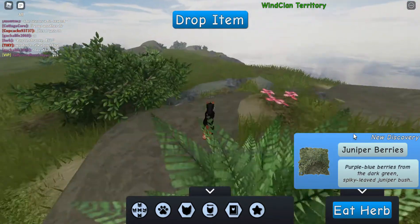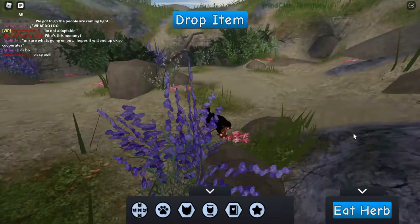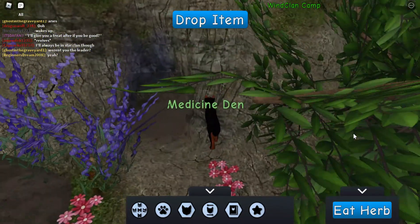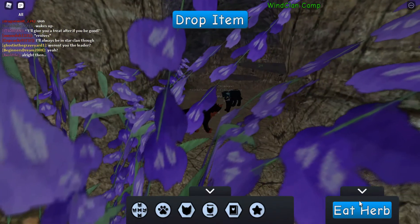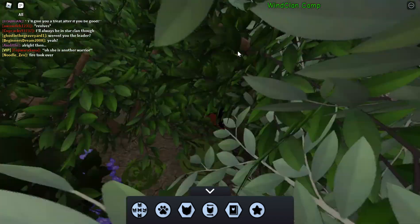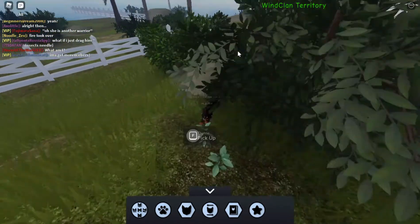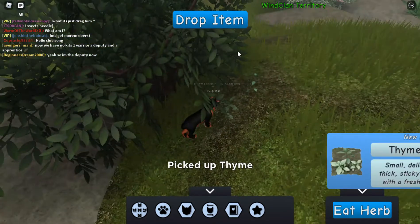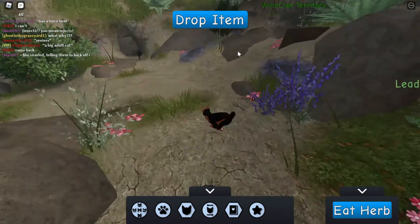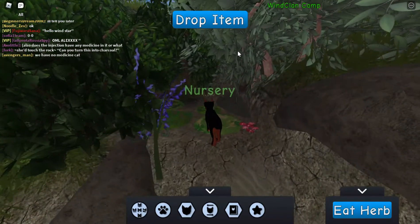Oh, juniper berries! Spare den — okay, that's an empty den. Medicine den, here we go. Whatever I bring in, she's going to put away where she wants it. That allows me to explore and find other kinds of plants. Small delicate thick sticky leaves with a fresh tang. I keep going to the wrong place.